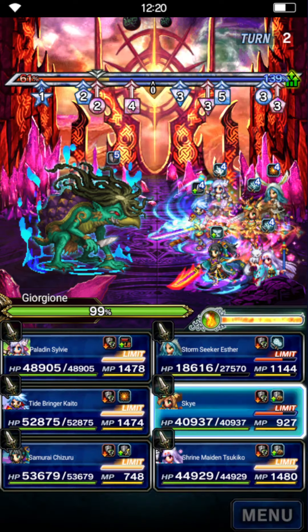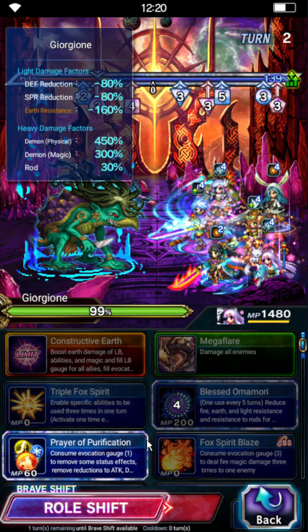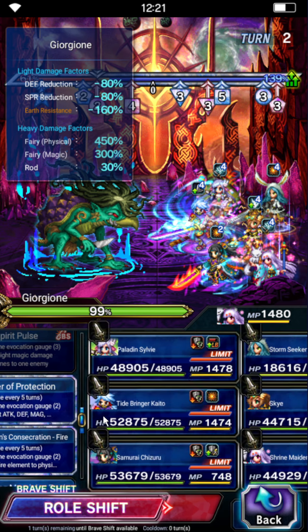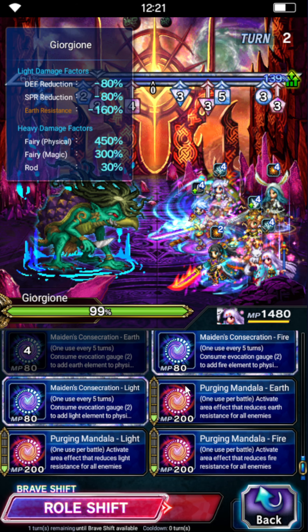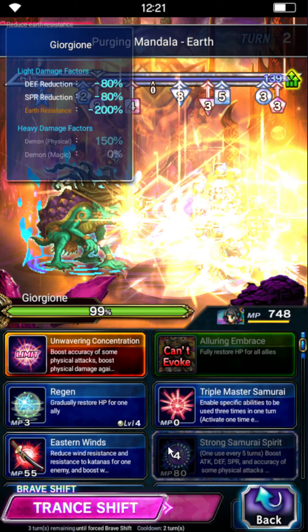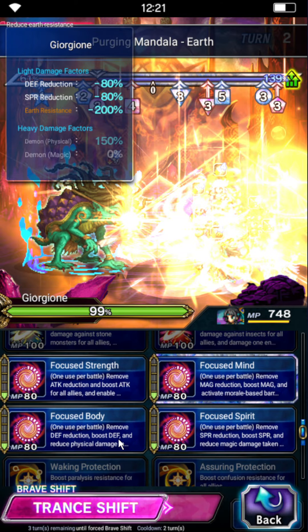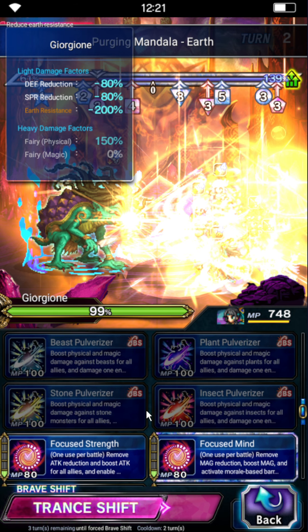We shift back to base — always stance dancing. Skye back to base. Tsukiko is going to Prayer of Purification and Prayer of Protection for magic mitigation. This is where you can see the difference: Prayer of Protection is straight-up magic mitigation, while Boundless Stasis is general mitigation. We need the magic mitigation, or at least it's cool for the morale. We'll do Purging Mandala Earth, which is a 40% earth peril field lasting 15 turns — crazy good. Chizuru is going to Eastern Winds and Breezy Barrier. We have the option of 85% physical mitigation for two turns, but Esther doesn't need it, so we press Breezy Barrier again.